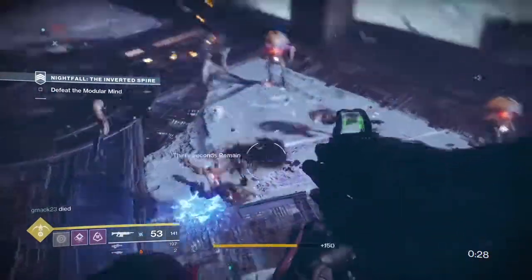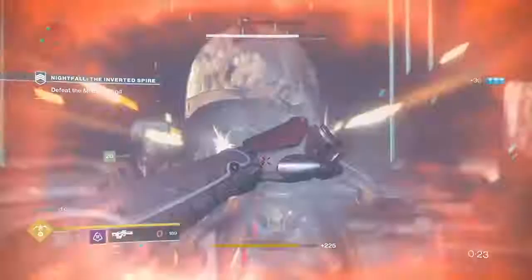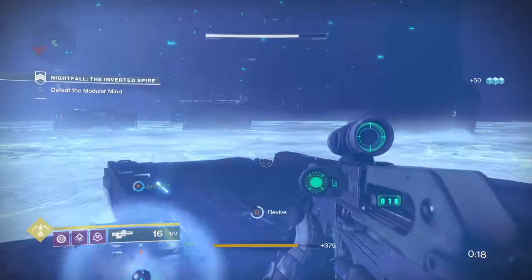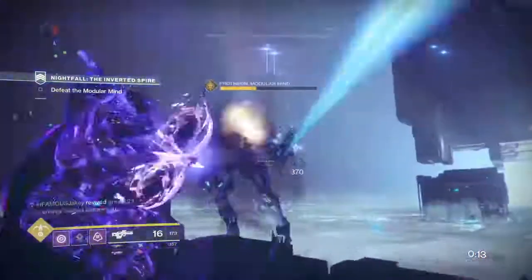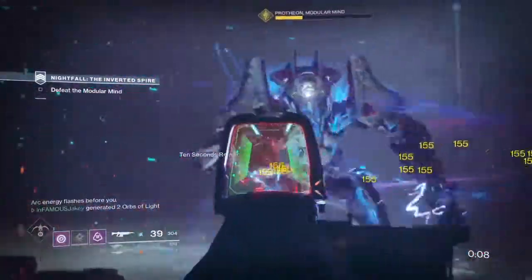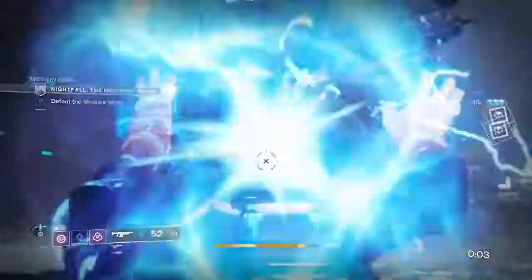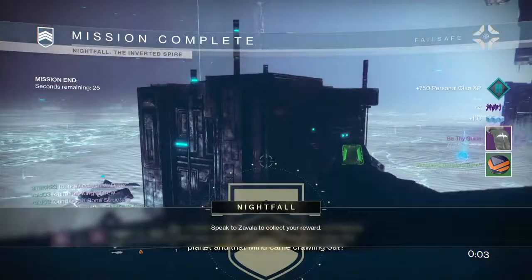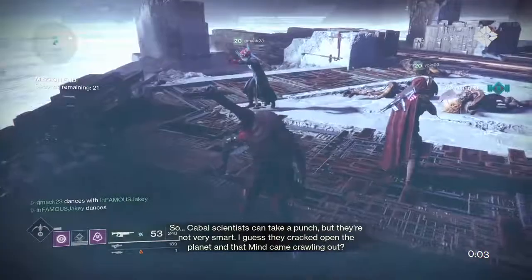For the last boss, take out ads as quickly as possible, throw everything you've got, and match your elemental damage type to the burn to melt through it. I used my super to hold down enemies and ran it down with arc damage. That's pretty much all I have for this Nightfall video - hope you enjoyed it and good luck with the rewards. I'll see you next time, tomorrow actually with the raid and more content. Thanks for watching, bye!